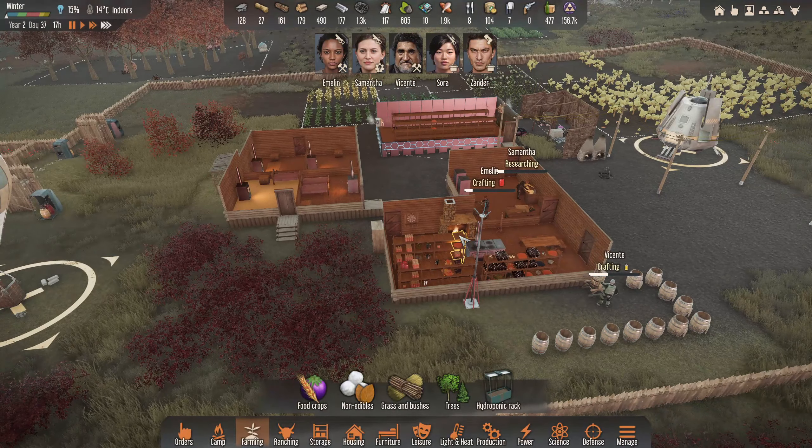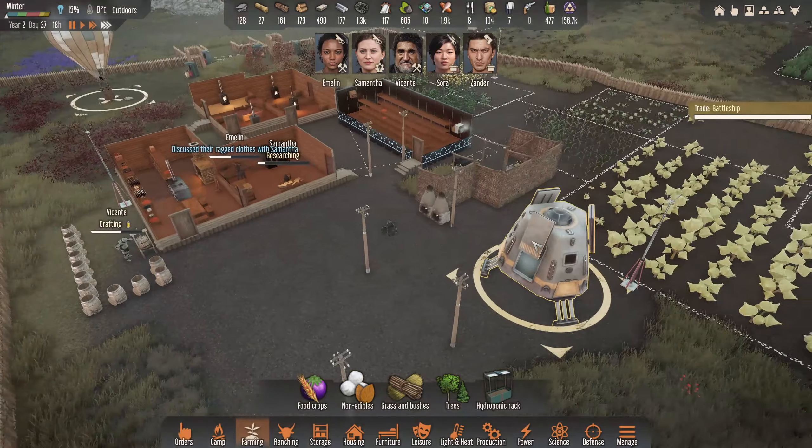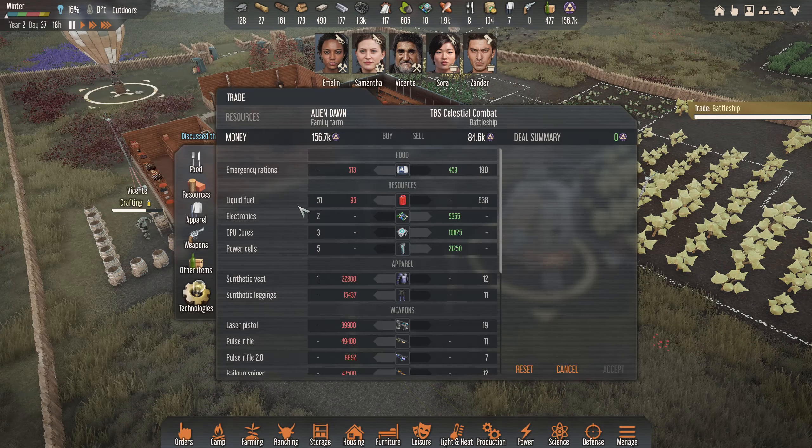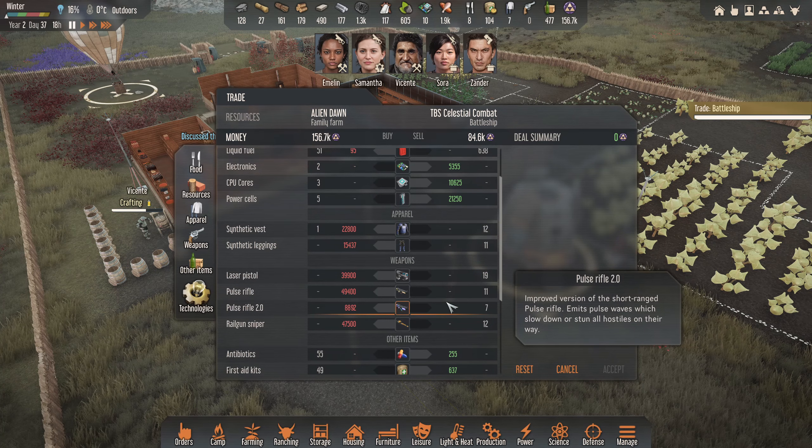But yeah, thank you for the love as always guys, I do appreciate you. We are getting ever so closer to the console release. But here we go - here's the battleship here. So let's see. Pulse rifle 2.0 for only 8k. A bit cheap.